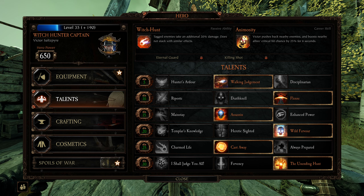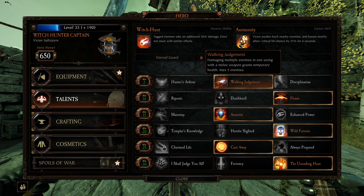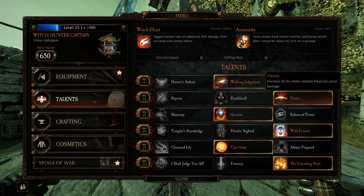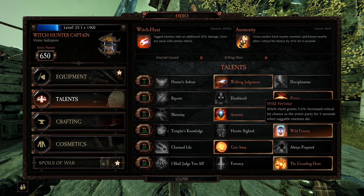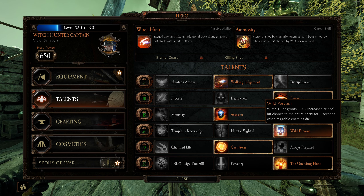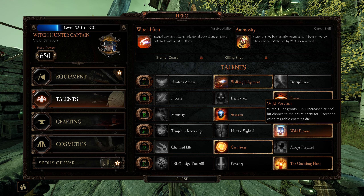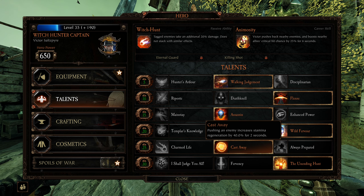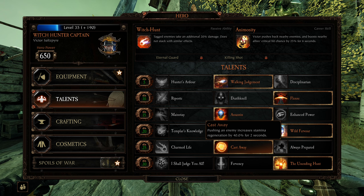My talents for him are honestly the exact same that I use myself. You have Walking Judgment, damaging for THP, Flens — a little extra bleed damage when you melee attack — Assassin, and Wild Fervor gives you increased critical hit chance when taggable enemies are killed. I don't know how much bots are going to be pushing, but this is a pretty good talent if he maybe even does it once in a while. It's solid.